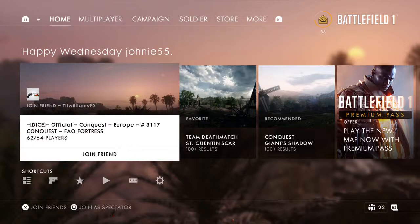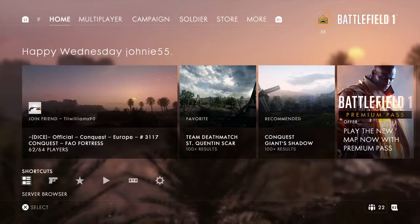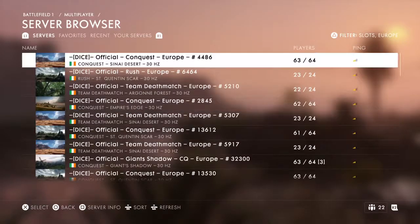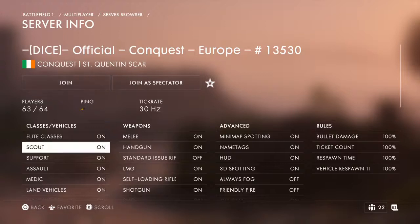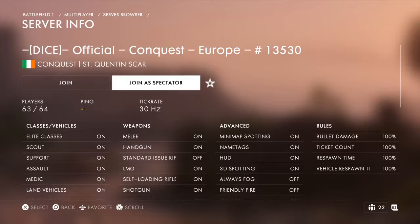Okay guys, spectator mode. What you want to do is go down to the very bottom where it says shortcut, go into server browser, press X on server browser, pick any of your maps whether it's a team deathmatch, rush, conquest, whatever. Then press server info. Once you get into server info it'll give you all these options — you don't want any of them. Just go straight to the right, press join as spectator, and I'll see you on the other side.